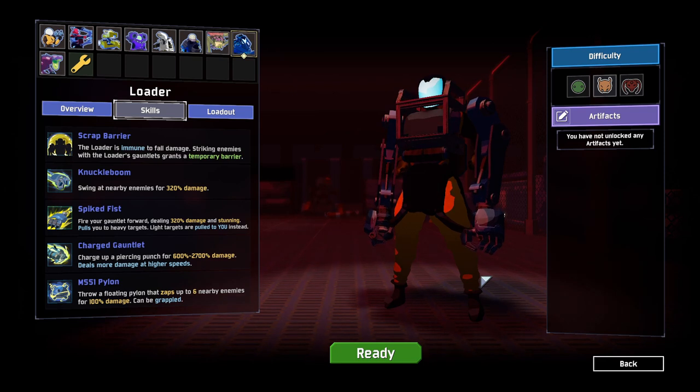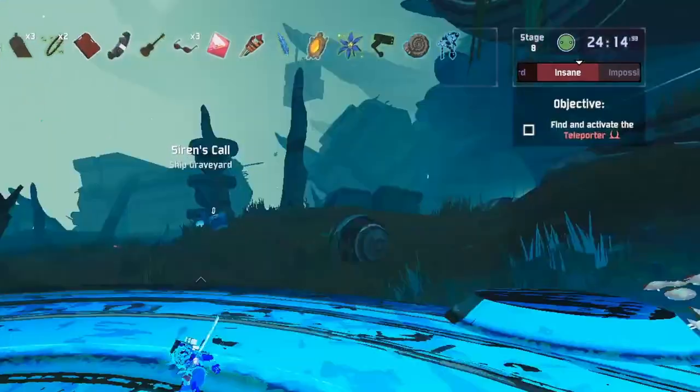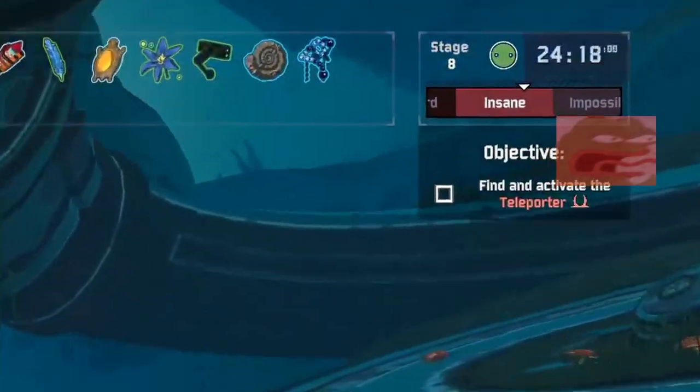Siren's Call is on the fourth stage and is one of the two maps that you can get on stage four, so there's a little bit of RNG involved. But you'll get there every four stages, so even if you miss it the first fourth stage, you can get it on stage eight.